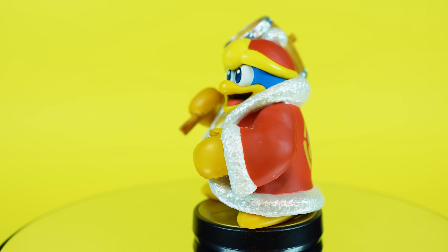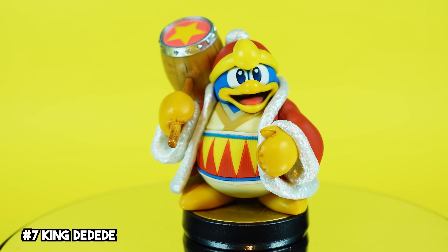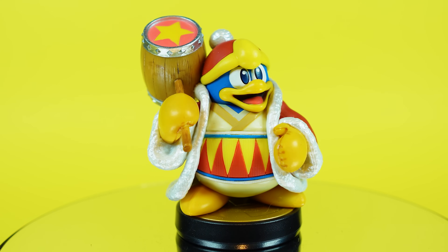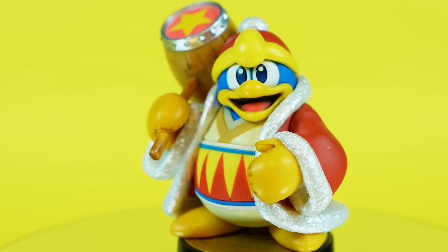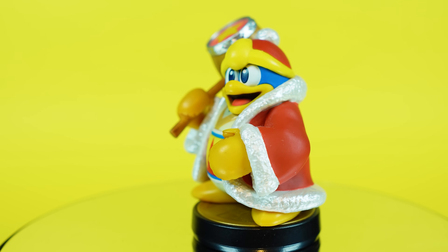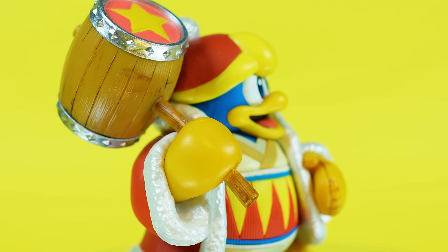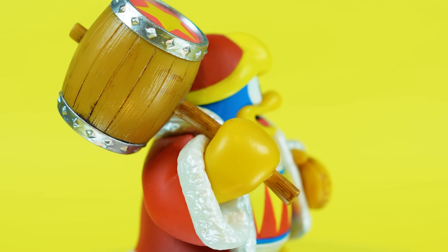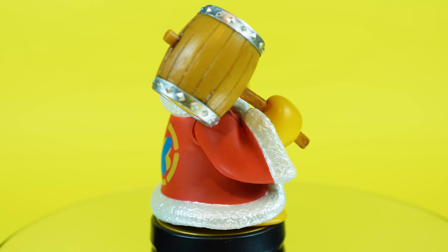King Dedede has long been one of my absolute favorite Smash amiibo — I absolutely adore King Dedede and love when he's playable in Kirby games. Amiibo-wise, I really love his design here. He looks a little bit more cutesy than normal, and I love the pearlescent white used on his robe. The wooden detail on his massive mallet looks great, and it's all tied together with all of those wonderful pastel colors on his robes, hat, and hammer. I also love how you can see the little wrinkles and stitching on his mittens.